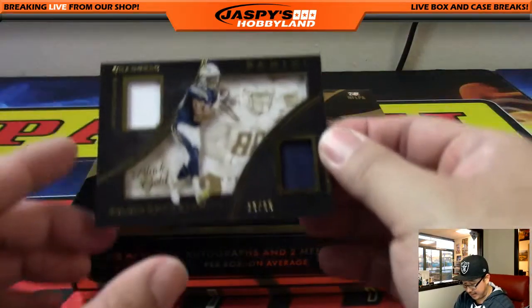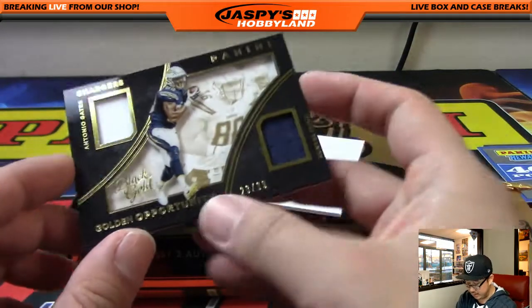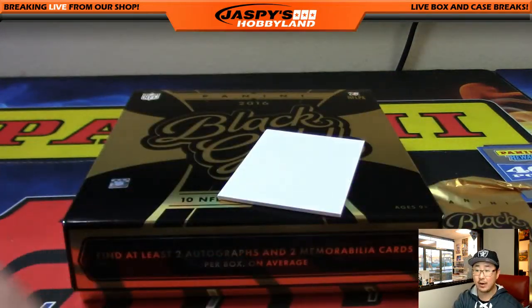Last card out of this pack — one more pack to go. Antonio Gates, Hunter Henry, out of 99. NFC West for Adrian.